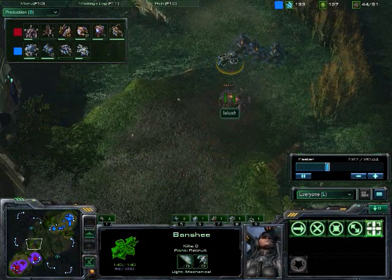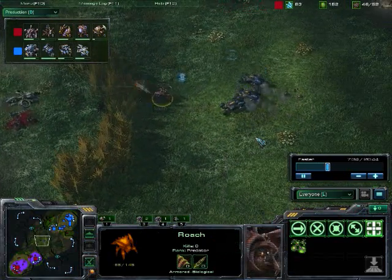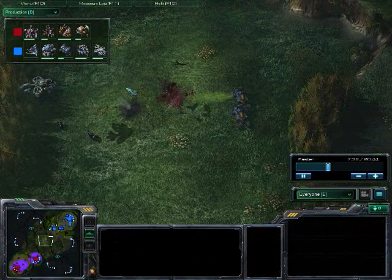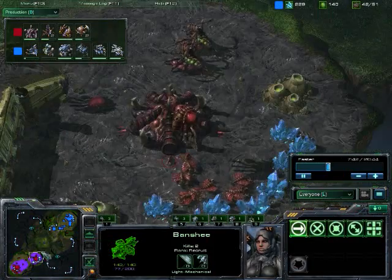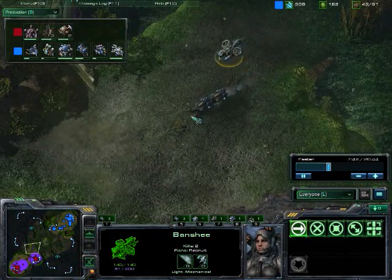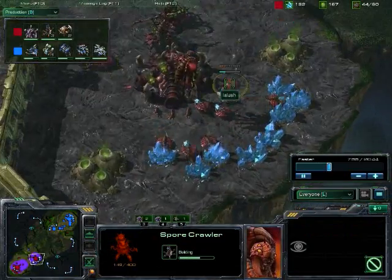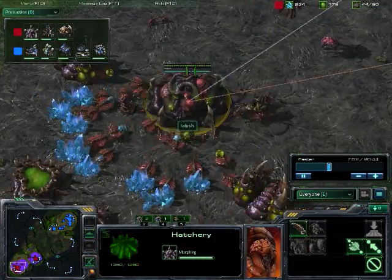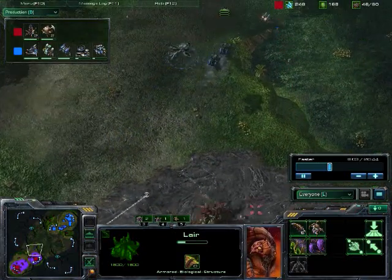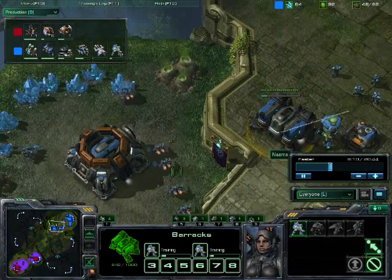This Banshee is going to be able to push the Roaches back, because Roaches can't shoot air. Banshee getting one kill, making that Roach blob move back. The Spore Crawler is going down at the natural and in the main for Lalish, so he is completely prepared for this. His Lair is almost done too, so he is easily going to be able to turn away this Terran harassment build — Hellion into Banshees. This map is not the best for harassment, neither was Lost Temple which they played on last time.